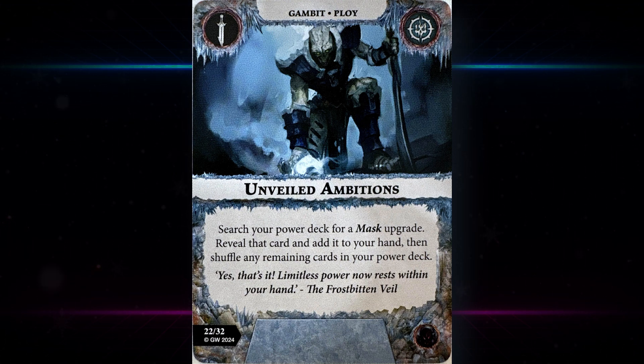Unveiled Ambitions — search your power deck for a mask upgrade, reveal that card and add it to your hand, then shuffle any remaining cards. The nice thing here is that you don't need to take the first mask upgrade you find, unlike similar cards that say search until you find a specific symbol. That's pretty nice and helps get those vital mask upgrades out, but it's only really useful if you lean heavily into the deck.